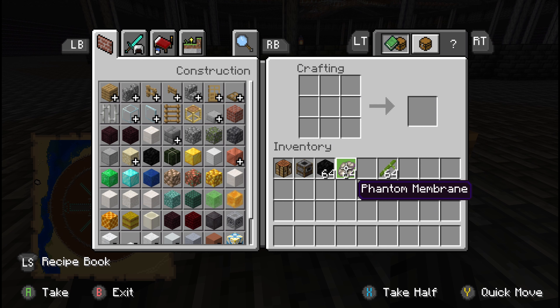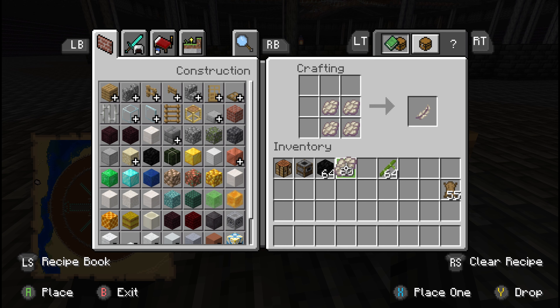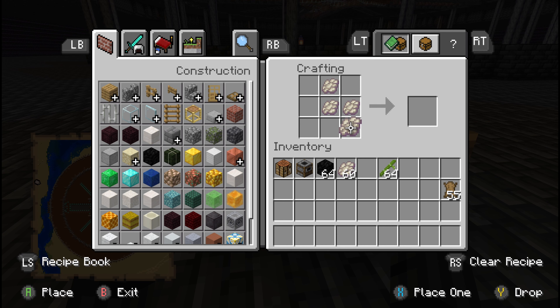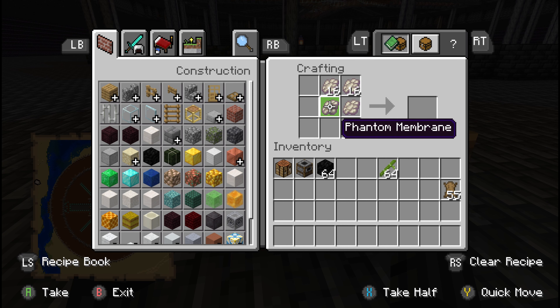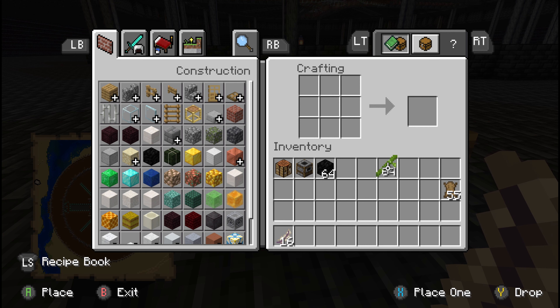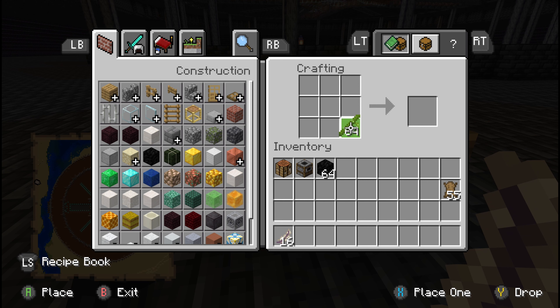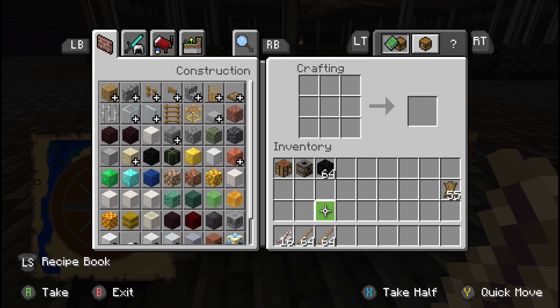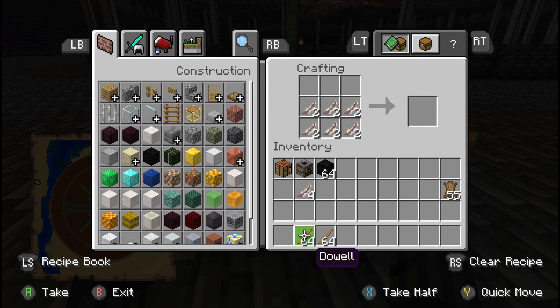I made these shapeless recipes — my buddy Dillful showed me how to do it. All my recipes were shaped and I was having issues figuring out how to make shapeless ones. But yeah, 15 and 15, that's gonna make 16 of these all together. Then go ahead and throw some bamboo in there to make dowels — it doesn't matter where you put the bamboo. Let's make us some dowels.